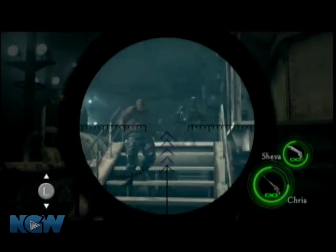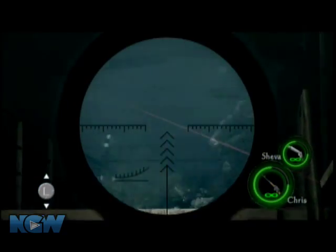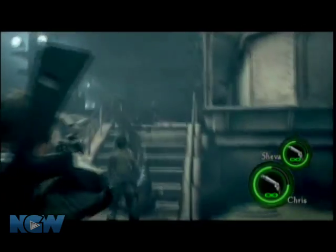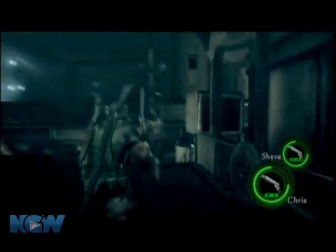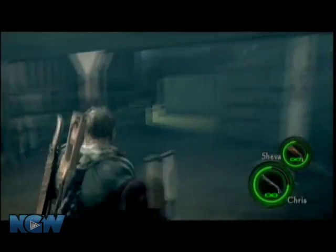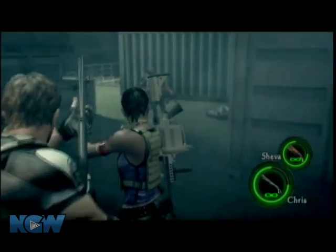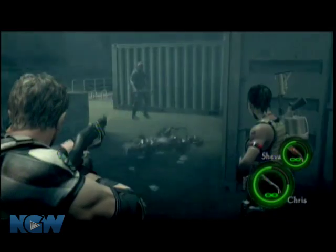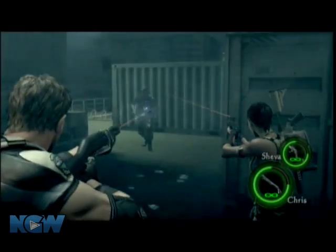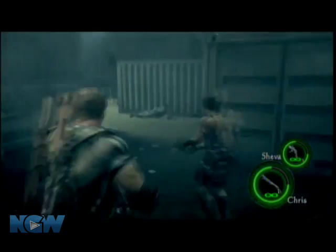One of the guys coming up here, after you kill the dogs, is going to have the tentacle face. There are ways to kill these guys so that the tentacle doesn't appear — by doing a neck breaker combo. If you're Chris, you shoot them in the knee so they're down on their knees, then you go behind them and press X to snap their neck. And their tentacles don't come out.